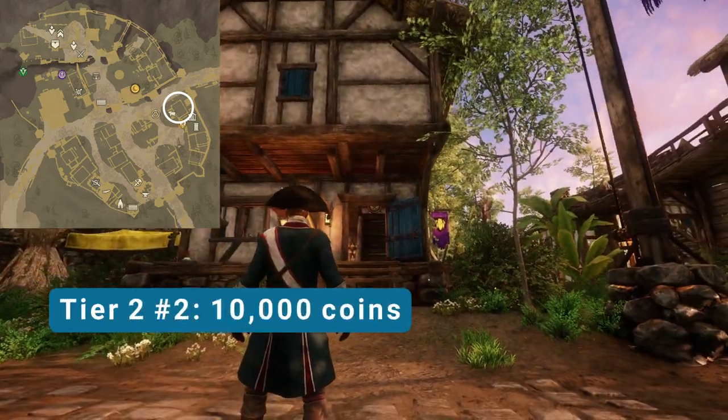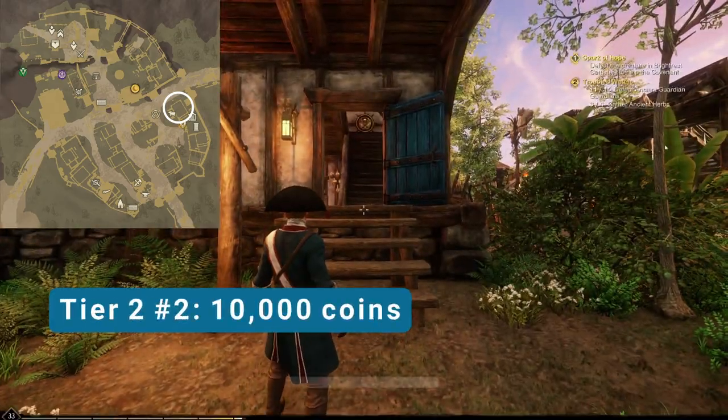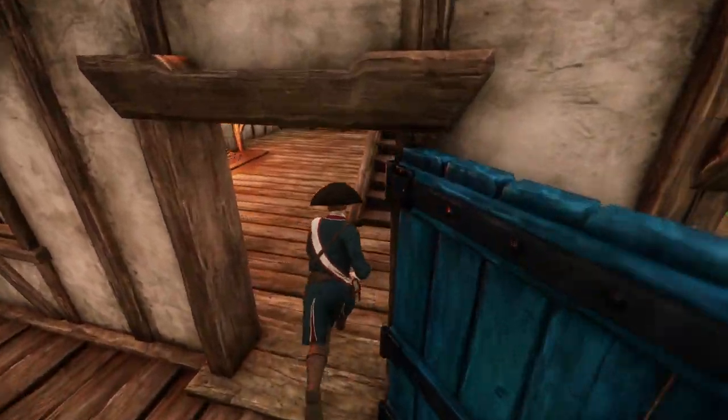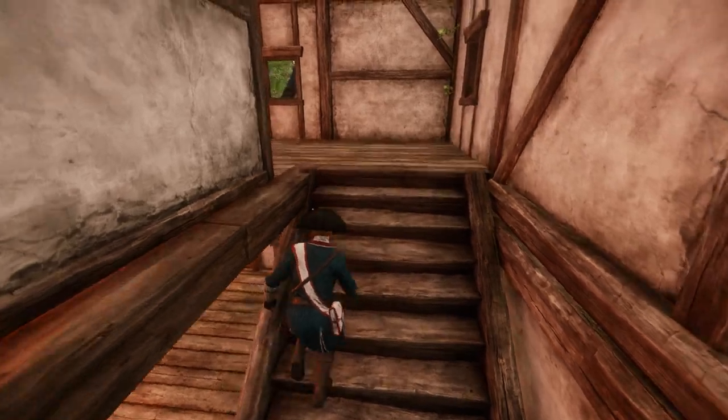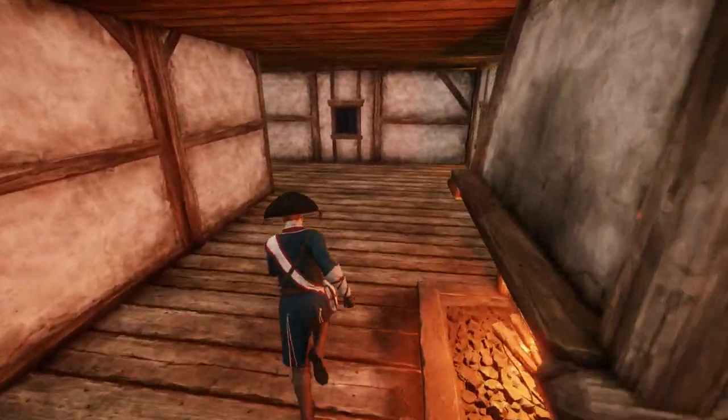Our next tier two is just inside the east entrance. This has a small porch in the front, no access in the back, but it does have a second floor. No balconies or good views here, but plenty of room.